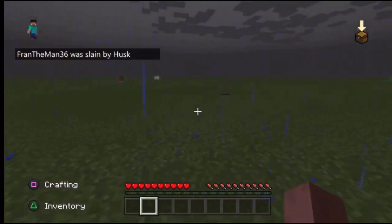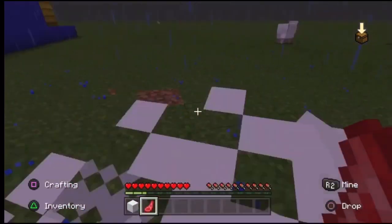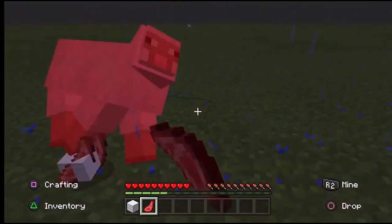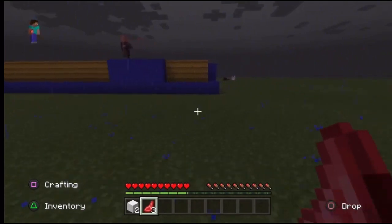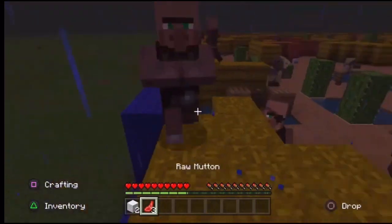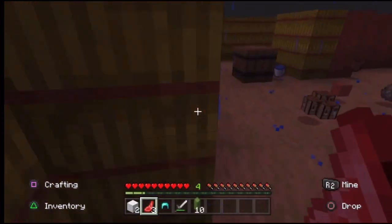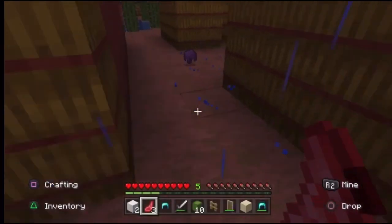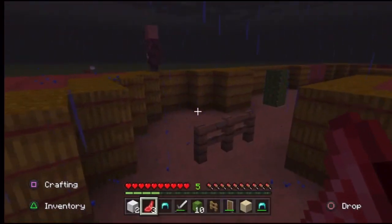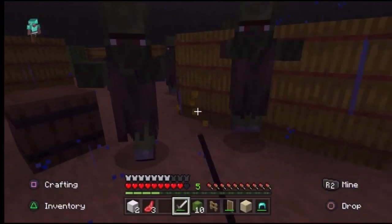I died — I thought I had food but I didn't, so I couldn't heal. Going back to creative to kill some sheep for raw mutton so I can heal, then I'll get my armor back. I see a few villagers still alive, but there are a lot of zombie villagers, which means most of them died. Let's try to stop the zombie invasion — come on, collect all this loot, equip the armor!